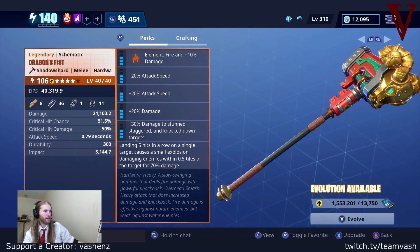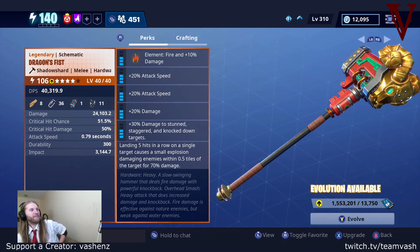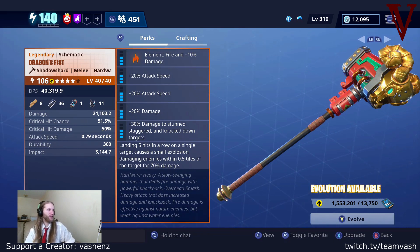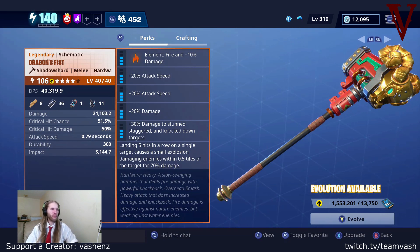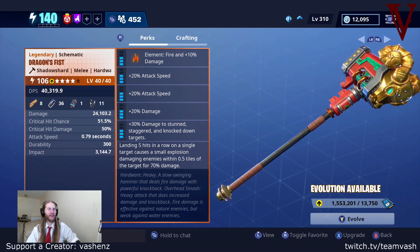Not the greatest perk. And then you have landing five hits in a row on a single target causes a small explosion, damaging enemies within a half tile for 70% of the damage — which is absolutely trash. Total garbage. The other thing about this weapon is that it is a fire-only weapon. You can't change it to anything else. So this weapon is only good against yellow nature enemies, average against everything else, and terrible against water.